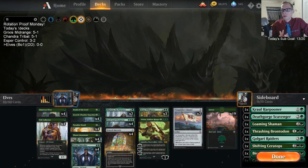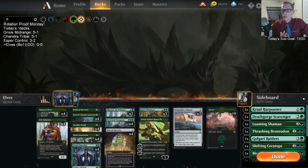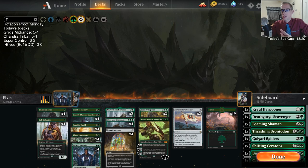We've got some mono-green elves, also known as Elf Ball. What we have here is we're just going to be accelerating with all of our mana creatures. We have 11 mana creatures: Marwyn, Druid of the Cowl, Paradise Druid, and Llanowar Elf.